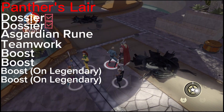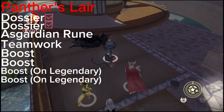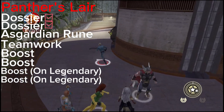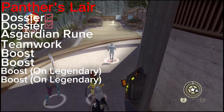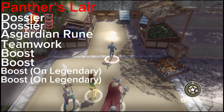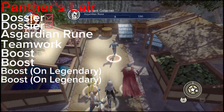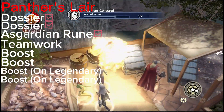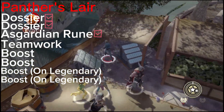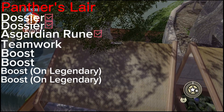The Asgardian Rune and the teamwork upgrade are going to be near the elevator — this is where you need to go for the progressive story, but don't turn on the tower just yet. Walk straight when you step on the platform, and the Asgardian Rune will be right here. For the teamwork upgrade, go to the back of this little market, break off to the right, and the teamwork upgrade is going to be right there.